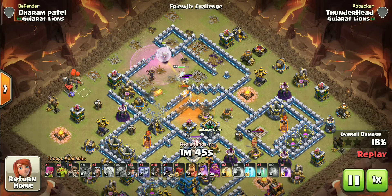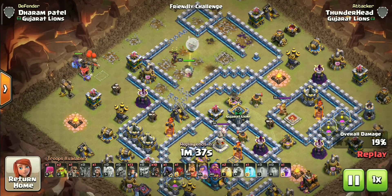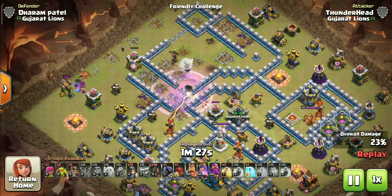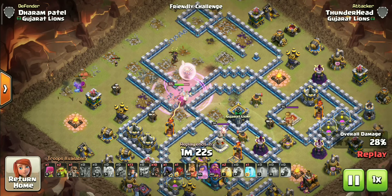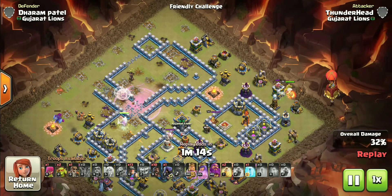The queen charge is the most important part of this attack. She has two jobs: first, take down the CC and any major defense; second, create a path for the hybrid. If you get this right, three stars are almost guaranteed. Notice how I'm using that yeti to push the queen into the multi. Let's deploy the king and stone slammer and start the hybrid as time is running out.